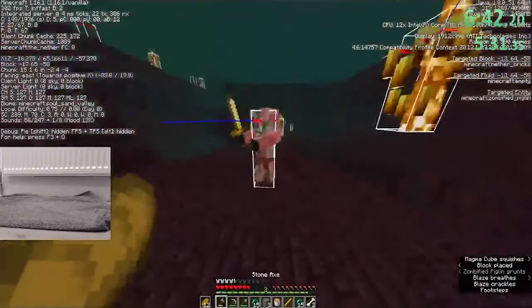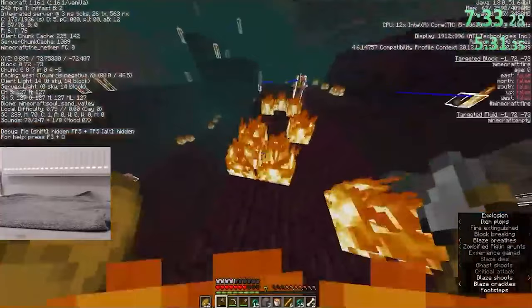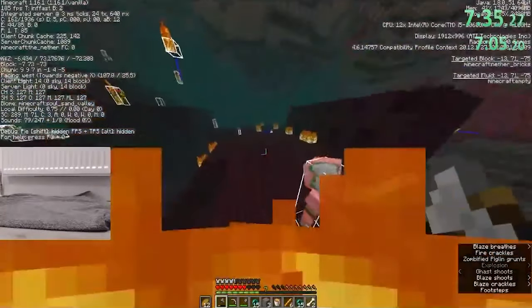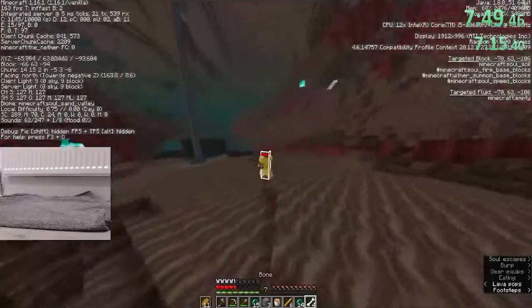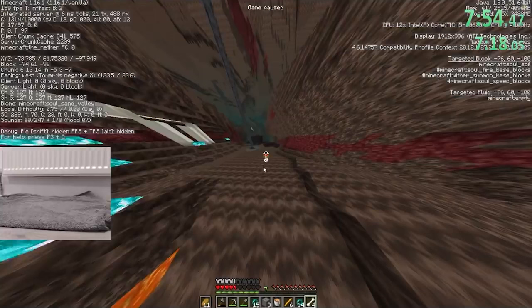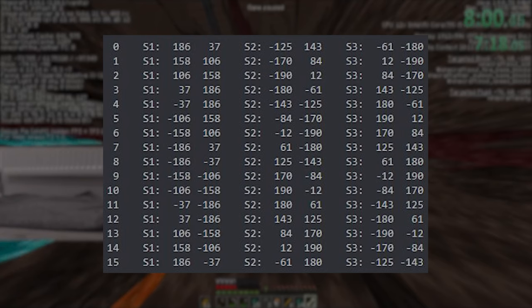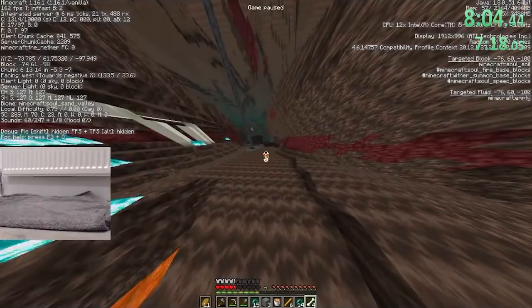Due to the soul sand biome, there were many blaze spawns, and with solid drop rates, he had everything he needed to leave the nether at around 7 minutes. It's at this point when Brentilda did something pretty controversial — he paused for an extended period of time. The bone does have a correlation to where the stronghold will be, but unless a speedrunner wants to memorize 48 sets of coordinates, they need to reference a chart, one that Brentilda didn't immediately have on hand.